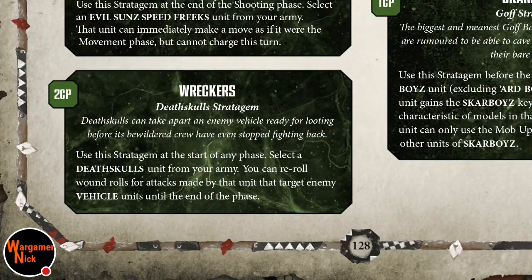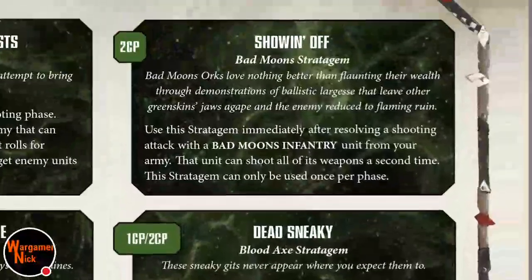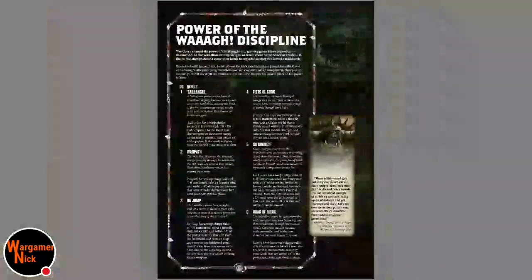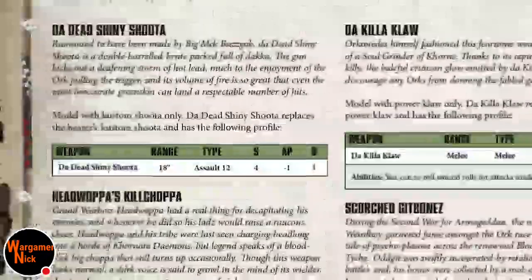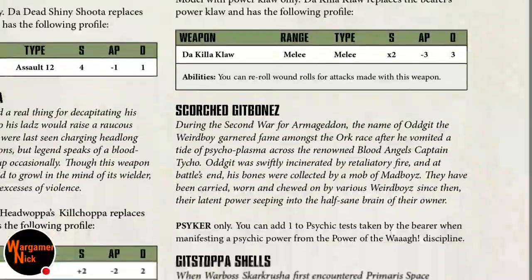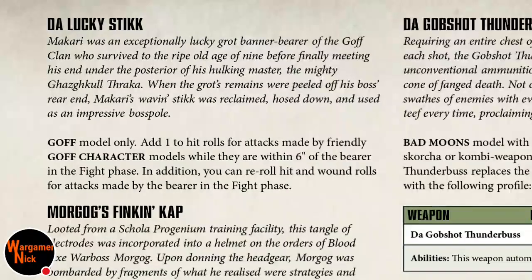I'd probably use Wreckers more for Death Copters. Death Skulls re-roll wounds against vehicles is not really aimed at this guy. Looking at relics and shiny gubbins, models with Custom Shoota only — that's not us. Head Whoppers, Kill Chopper — we can't make any adjustments. It has to be something like the Killer Claw or Power Klaw, which also doesn't count for us.